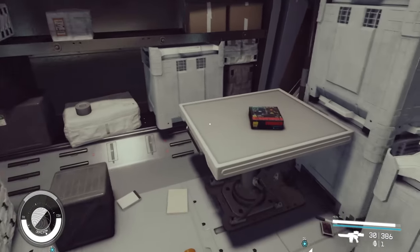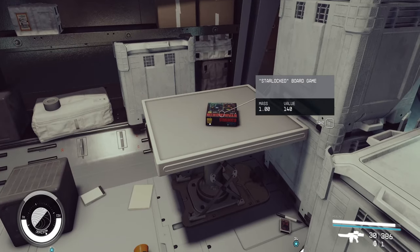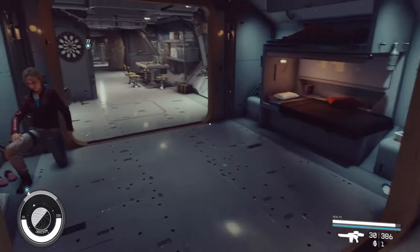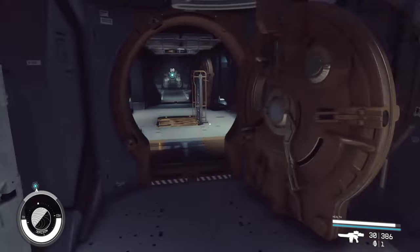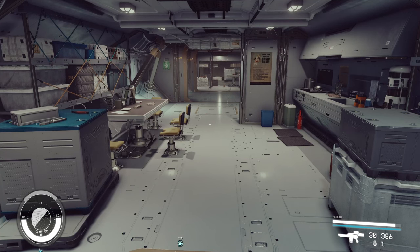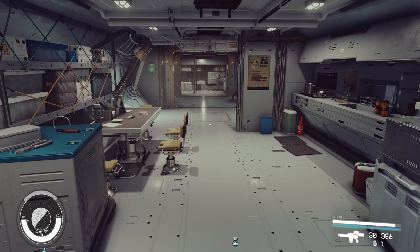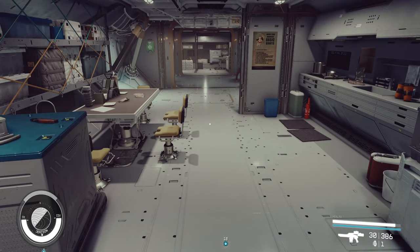You can put something down to collect items, then drag them into a container and pick that container up with those items inside. That's really all I wanted to show you - it's super simple but something a lot of people are asking about. Remember, you can grab items from all around the world and drop them on your ship - stuffed animals, balls, whatever you find through the verse - and decorate your ships by placing them on tables and stuff.